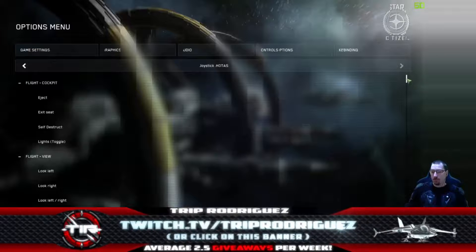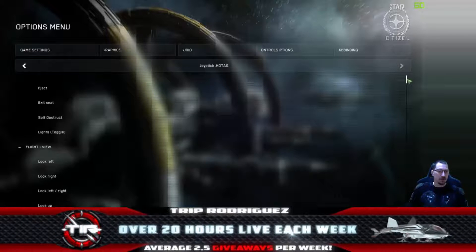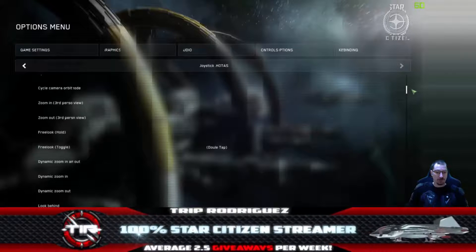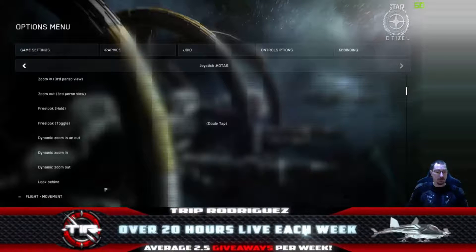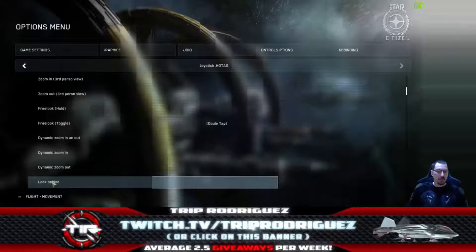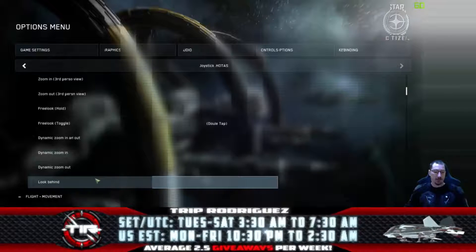Starting at the top: anything not covered in this keymap can be mapped to the base buttons on the joysticks or handled via keyboard if it's in reach. Look Behind is a very important function, especially when flying dual stick — you'll find yourself flying backwards a lot when executing advanced maneuvers. It's the last one in the top Look category. Double-click Look Behind and bind it to the bottom button on the right-hand stick, i.e., the rear-most button on top of the right-hand stick.